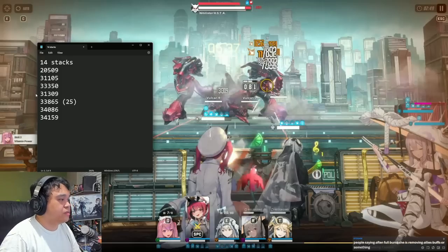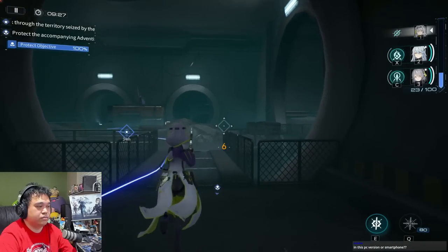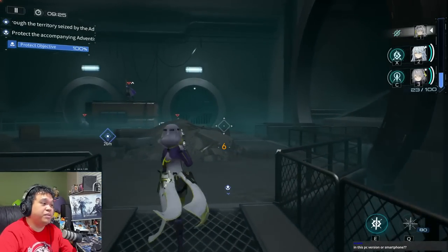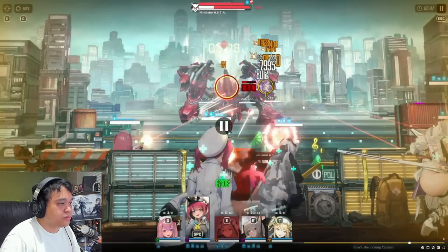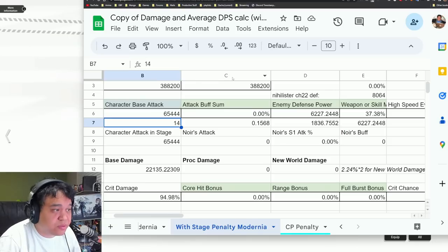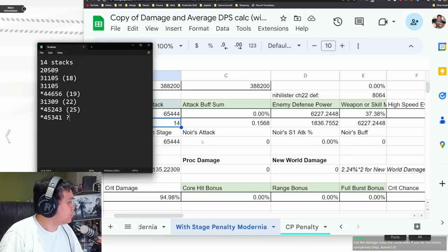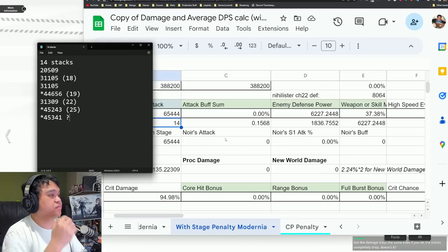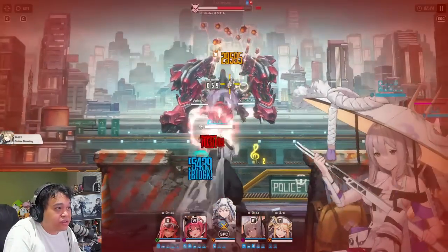Alright, so I've done some testing during stream for Mast and also some more testing off-stream. It was a long stream and it was also launch day of a new gacha game, Snowbreak, so I barely had any rest or sleep. In any case, I'll be talking about Mast here for another skill breakdown, analysis, other unit suggestions, discussions, should you pull for her, and what have you. So let's get right into it — first, let's talk about Mast Skill 1.